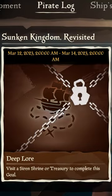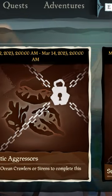From March 12th through the 14th, you must visit a shrine or treasury, defeat ocean crawlers or sirens, and/or turn in some coral treasure.